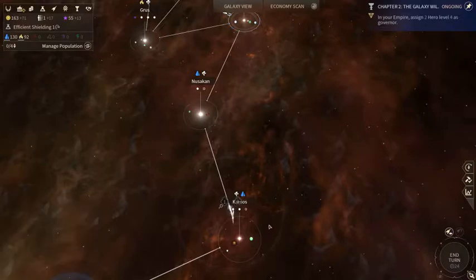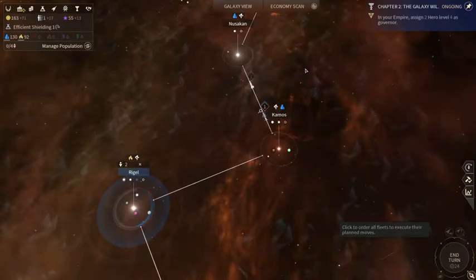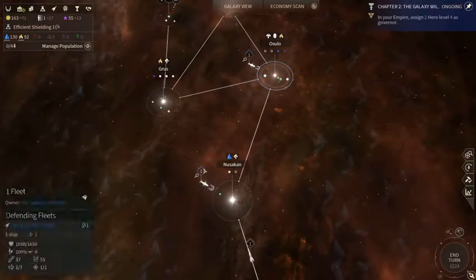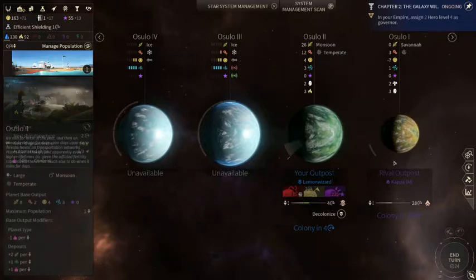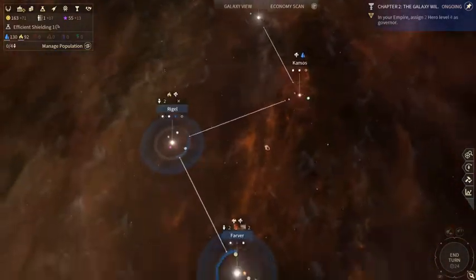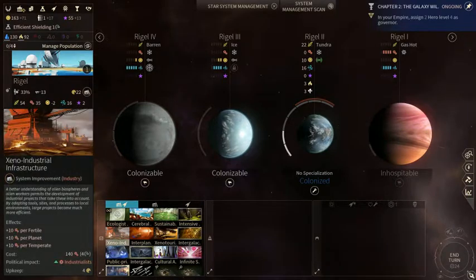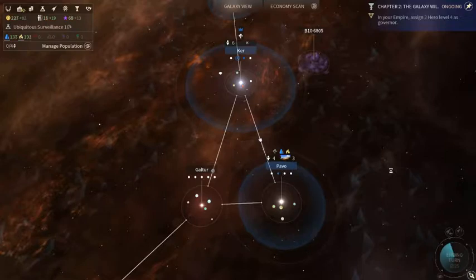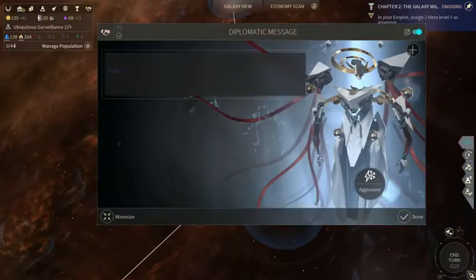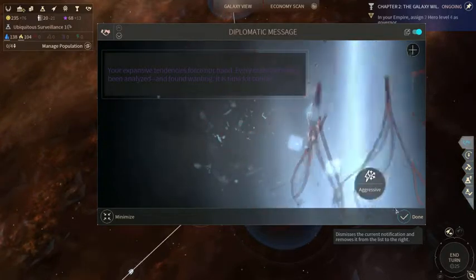Looks like there's a pirate in the chemo system — whatever, I'm not super worried about the pirate. I'll get the monsoon and the savannah planet, and then I will incur the wrath of the Riftborn. I'll get some industrial infrastructure. When I scouted through their territory, it did not look like they had anything but scout ships either.